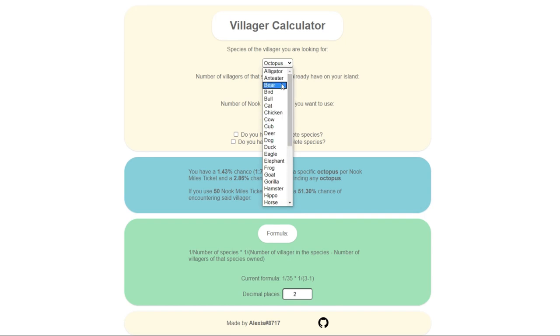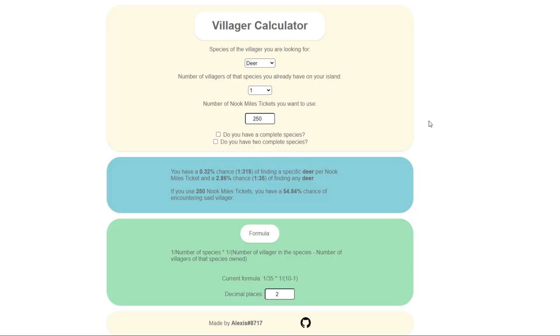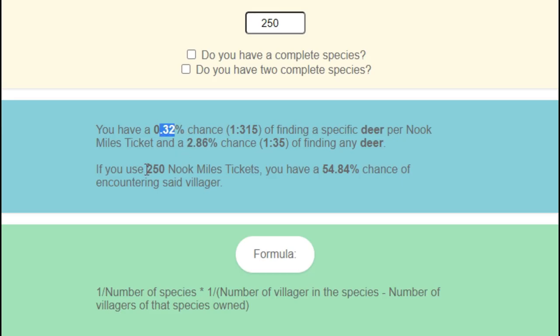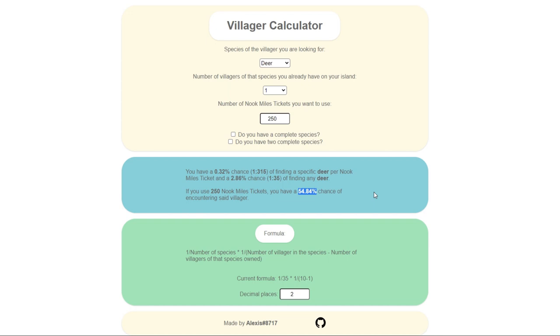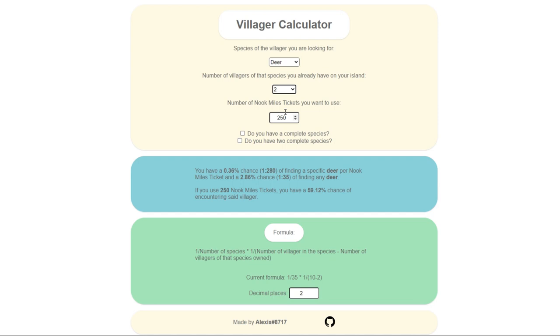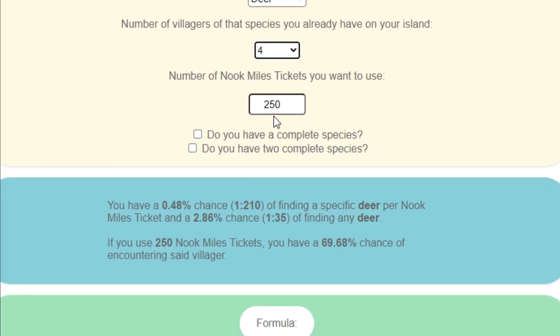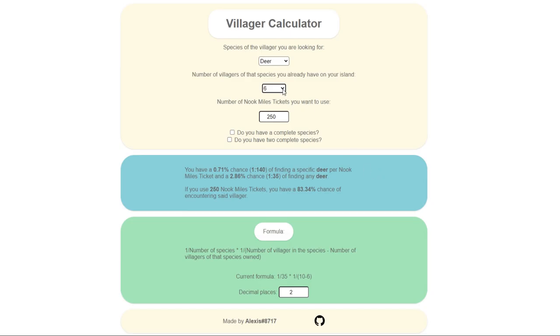Let's quickly look at what it was for Bo. He's a deer villager, and I had one other deer species on my island. My target goal was 250 Nook Mile tickets. As you can see, I've got a 0.32% chance per Nook Mile ticket, and with 250 Nook Mile tickets I have over a 50% chance. And I actually found Bo with 230 Nook Mile tickets, so this calculator is pretty accurate. The whole technique is to increase the amount of that species you have on your island. If I had two, three, four, or five other deer villagers, you can see my chances of finding Bo increase significantly.